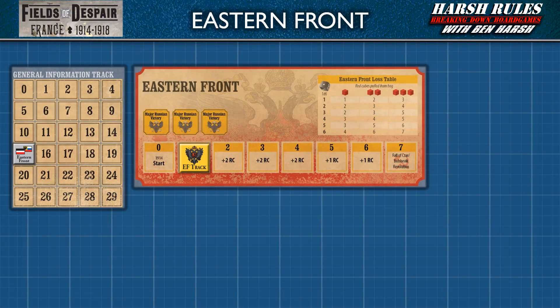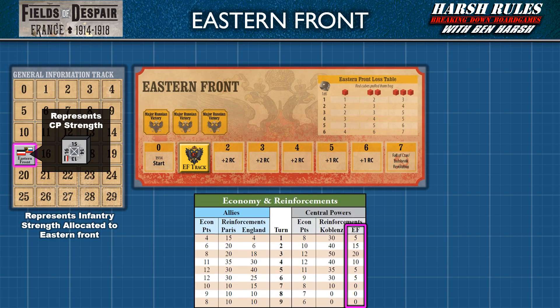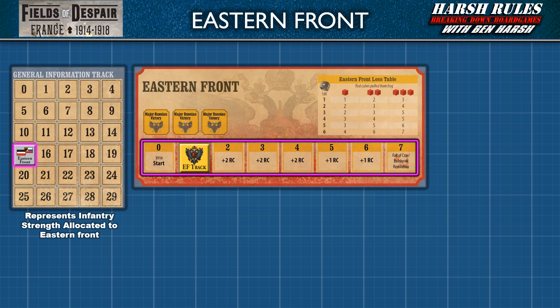Fields of Despair's main focus is the war in Western Europe. However, a significant number of the Central Powers Army is allocated to fighting Russia on the Eastern Front. For this game, the Eastern Front is abstracted into a mini-game. The strength of the Central Powers Army is represented by the Eastern Front Marker. The introductory scenario sets this marker at 15. Think of this marker as an imaginary 15-strength block. Whenever this marker is reduced on the track, the Central Powers Army on the Eastern Front is taking losses. On subsequent turns, reinforcements will be added to this number, so the Eastern Front can never be wiped out. However, be aware, the war on the Eastern Front cannot be won — it can only be survived.